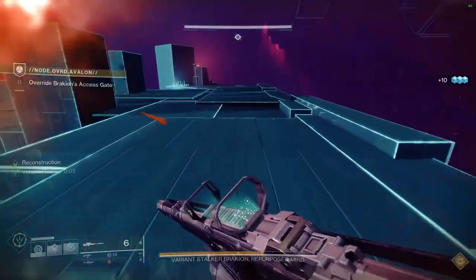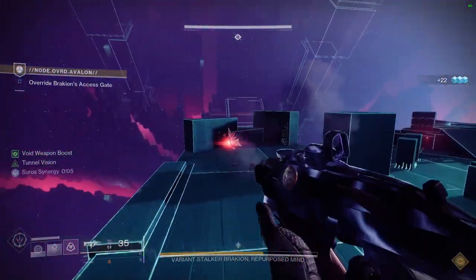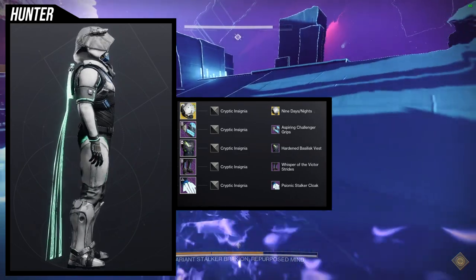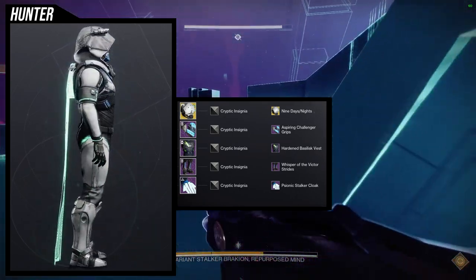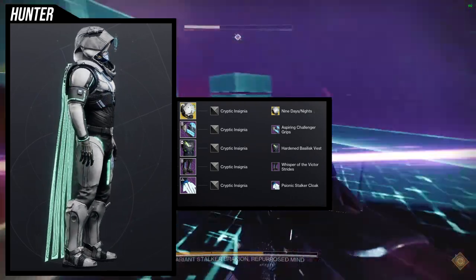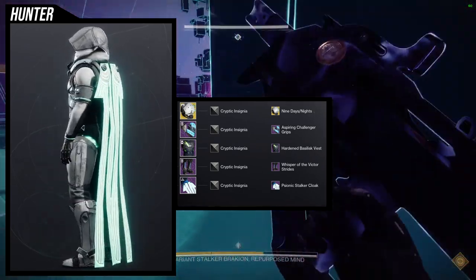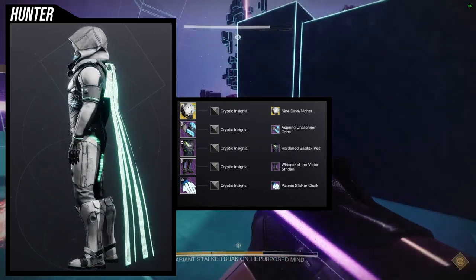I really appreciate you guys — without you, no one would be watching the content. So let's look at some armor sets. The first one isn't new, but it's used in a new way. I've already used the Knucklehead Radar with the Nine Days/Knights ornament in a lot of tactical looks, but I wanted to use it again because the Whisper of the Victor strides — the boots we're showcasing — have a glow. So I decided to lean into that glow, using Aspiring Challenger grips, which also glow, and the Psionic Stalker cloak, which obviously glows too.